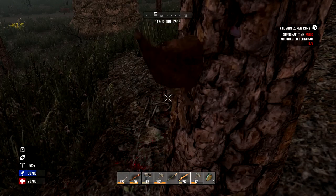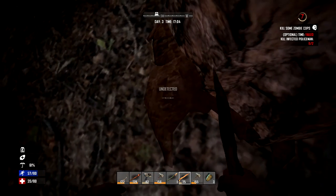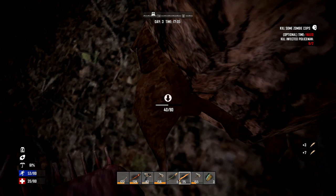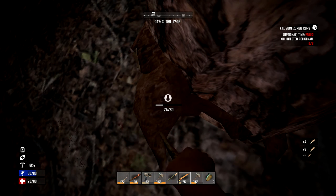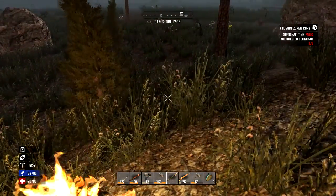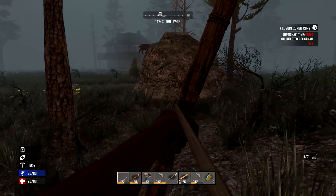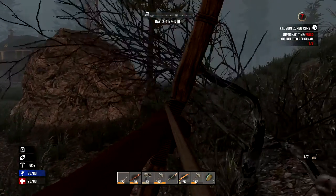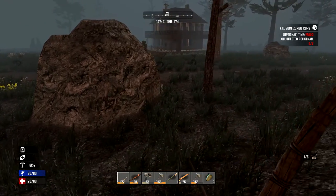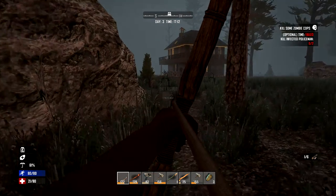This shouldn't be fun but it is. It gives us a load of feathers but I'm after some chicken meat — that's all we get, just feathers. Anyway my pig is over there. How the hell does he do that? He just climbed up the rock — we have a super pig! That can only mean one thing: he's gonna be super tasty.